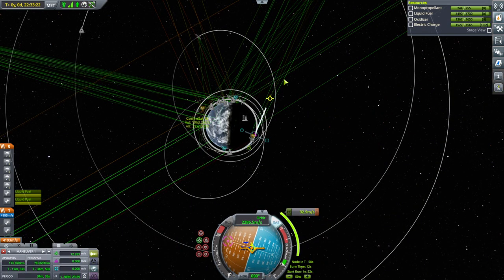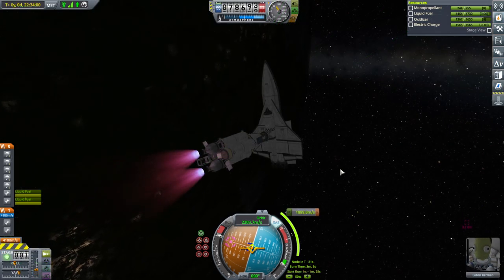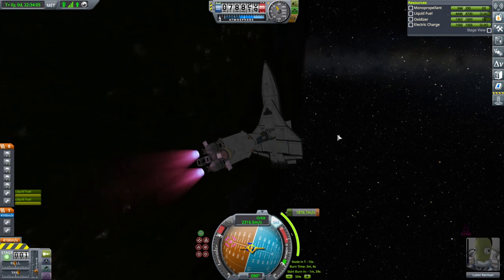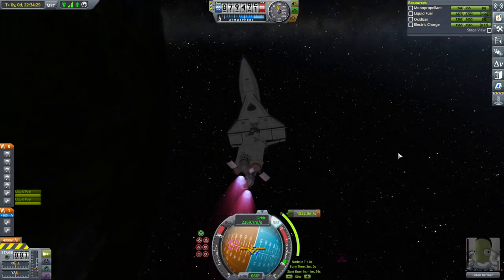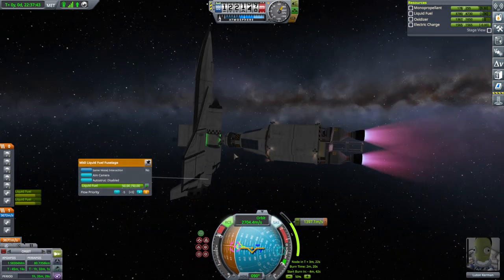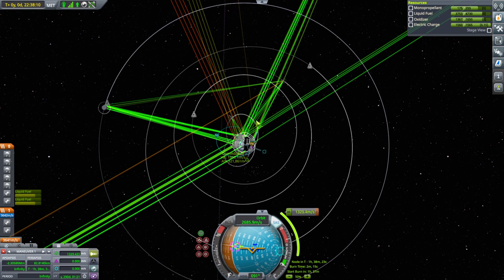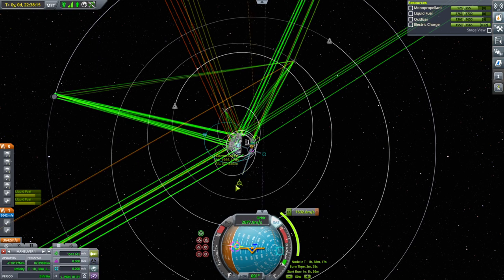I think we'll have to do the burn to get to Jool in two goes given the burn time of the nuclear engine. It's sort of balancing out — I could release the clamp and try to adjust, that's an option. I think I'm okay, I'm RCS-ing it. We might as well use the monopropellant while we have it. I think everything in the spaceplane is topped off now. We'll probably focus on the returning launch stage while this is going around.